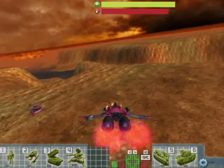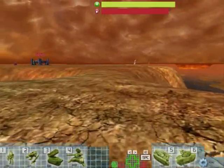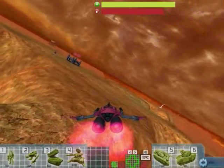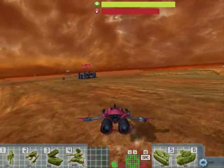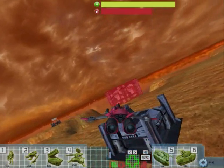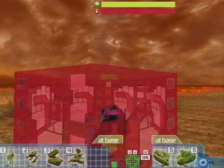The robot mode doesn't use fuel, but moves very slowly and cannot transport units. Most of the time you want to be in the air, and you want to keep a close eye on your fuel throughout the game. If it's running low, you must refuel at a base you control. Neutral and enemy bases cannot be used by you at all until you capture them, which we'll talk about later.